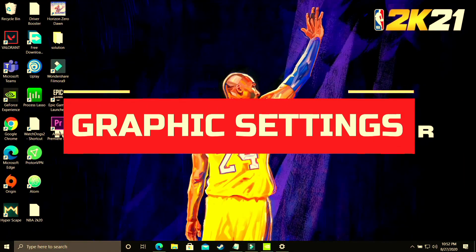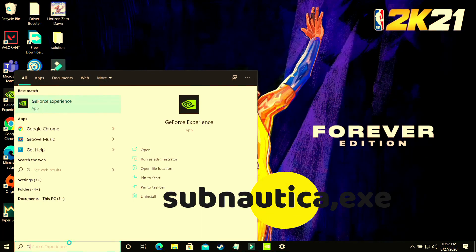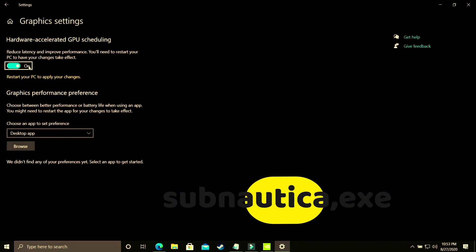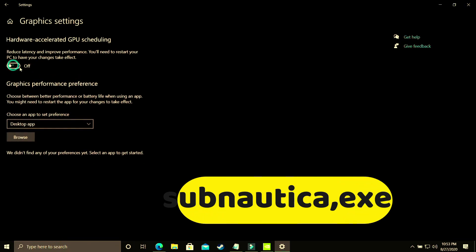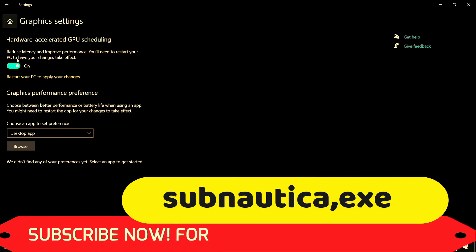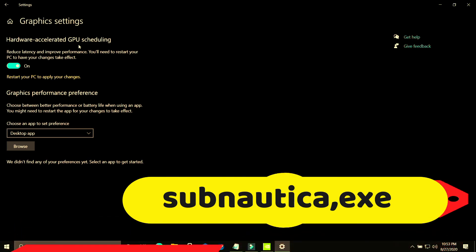This step is again a really important one. You have to change graphics settings. On your Windows 10 PC, search for Graphics Settings and open that option. As you can see, there is Hardware Accelerated GPU Scheduling — you just have to turn it on. By default it is off and you have to restart your PC to apply the changes. If you're using an earlier version of Windows 10 or Windows 7, you won't have this option — the upcoming steps will cover how to manually change these settings for your Nvidia or AMD graphics card.